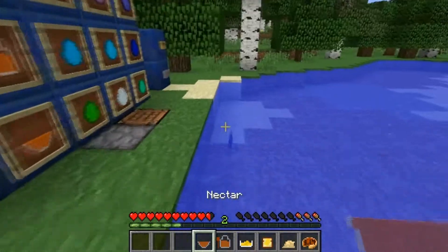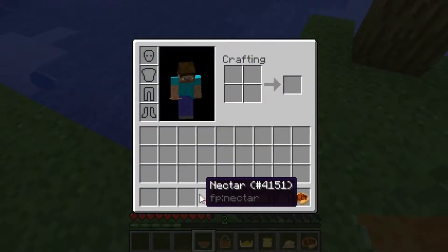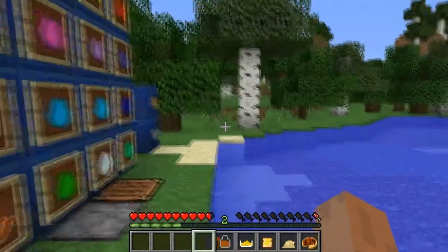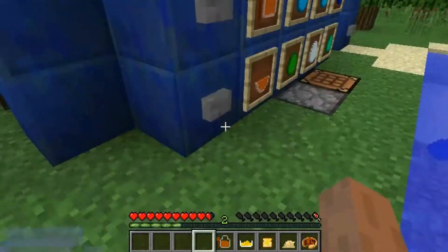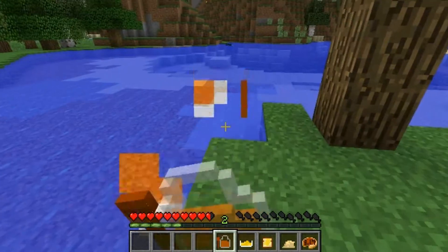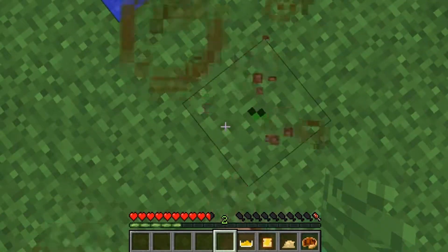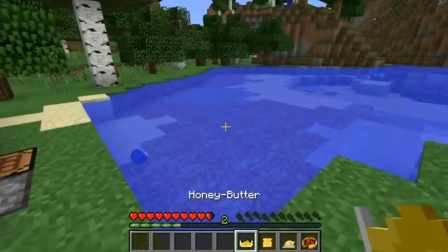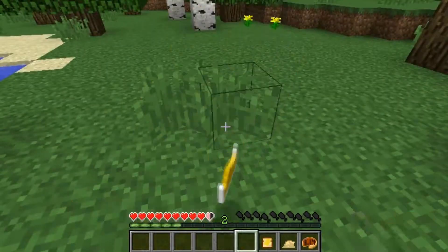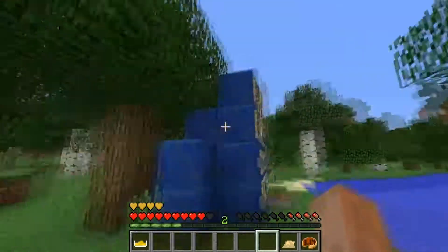That's all of the egg stuff. Then you can also make nectar — you can eat it, but it's not that good. It gives you slowness for a little bit. And then you can use that to make honey, which you can also eat — it gives you mining fatigue. Then you can make honey butter, and you can actually eat honey butter — it's like a bowl of it. Then you can put down bread with a knife and make honey butter bread, which gives you absorption.